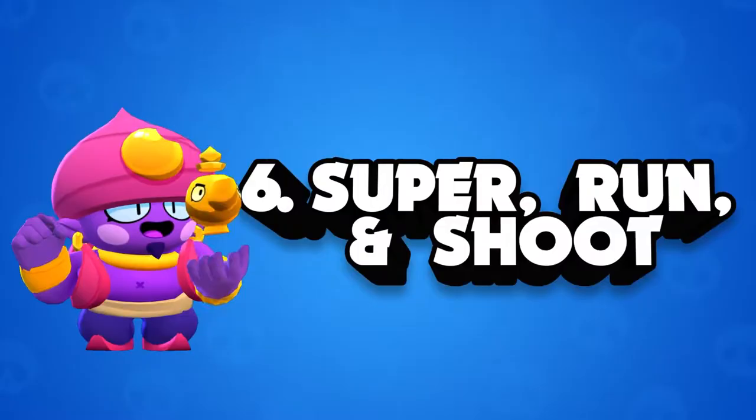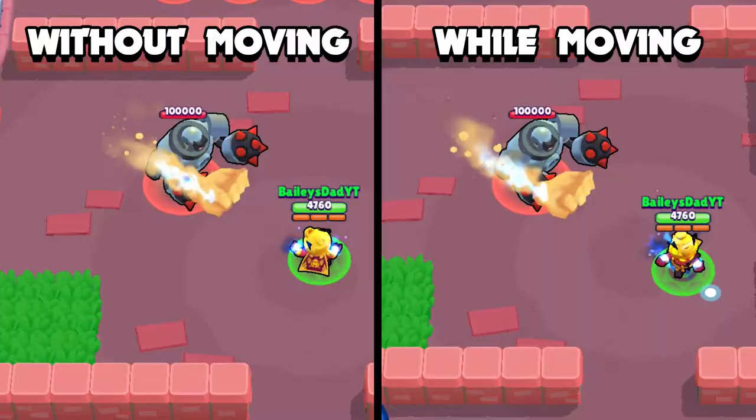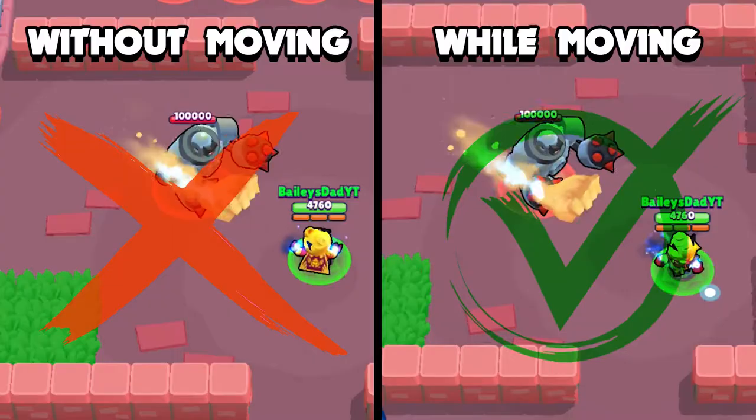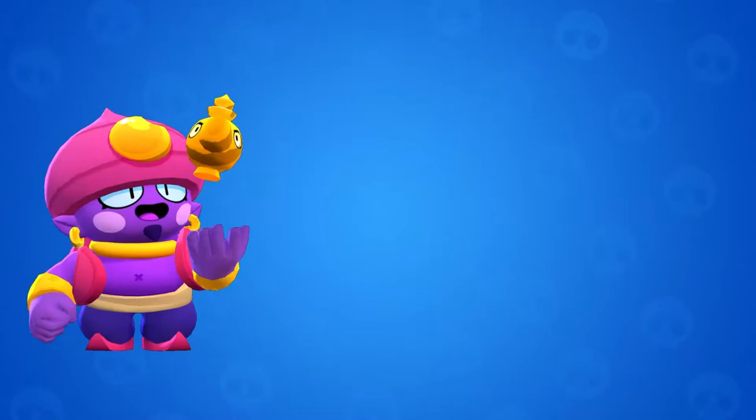Tip number six is super run and shoot. As soon as Gene's super connects onto an opponent, it starts automatically pulling them towards you and you can shoot them at the same time. And not only that, but if you're running away from the super, you can gain a tile or two of added distance to that super, pulling them even further than the original distance of the super itself. In most cases, getting that extra distance away from the opposing team can really benefit you and your teammates to get an advantage in the game.